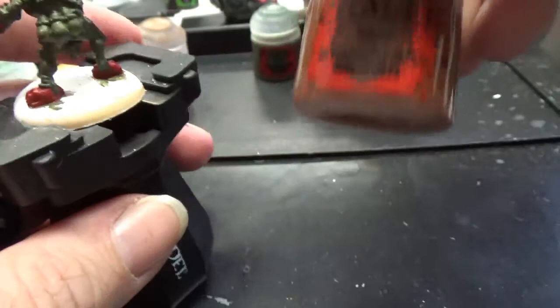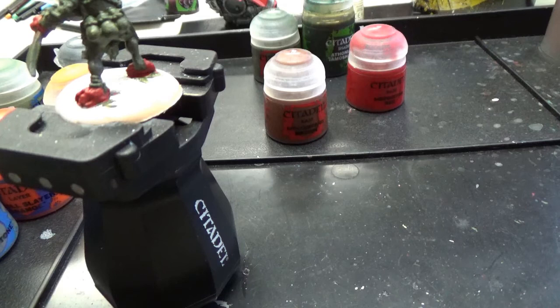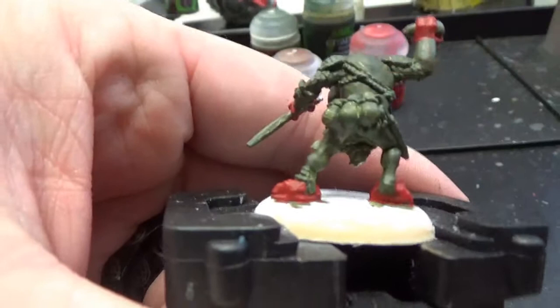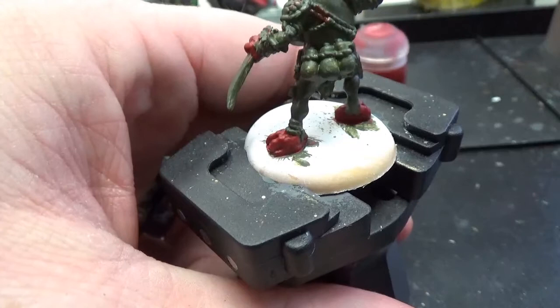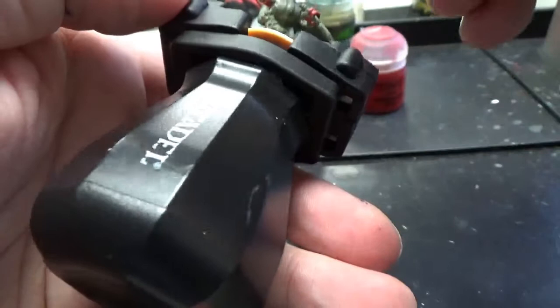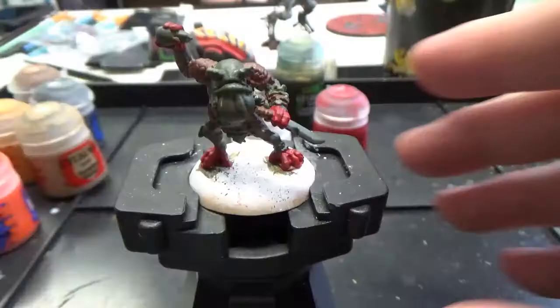The next thing we're going to do is Mournfang Brown. We are going to do all of the ropes. We're also going to do the turtle shell. This weapon here — it looks like a weapon, so we're going to treat it like a weapon and paint it in like a stone. He's got lots and lots of ropes all the way around his body. I also realized I'm going to need some Ushabdi Bone in there. I'll figure it all out and show you what it looks like when we're done.